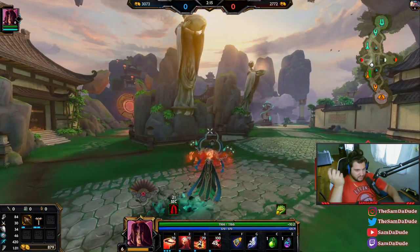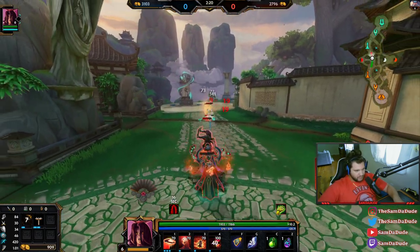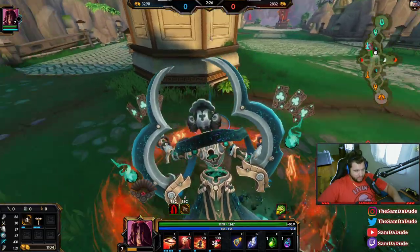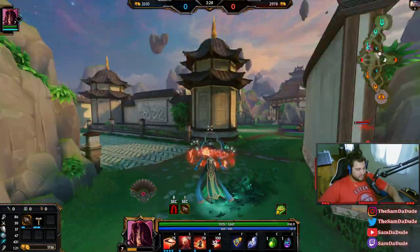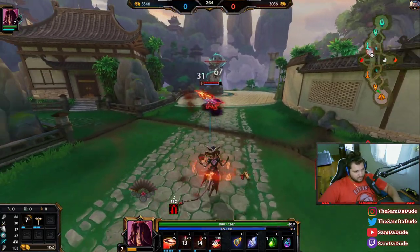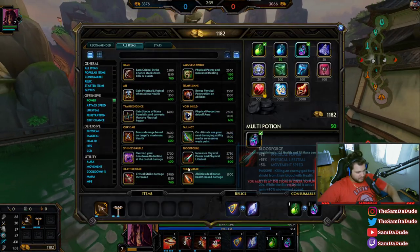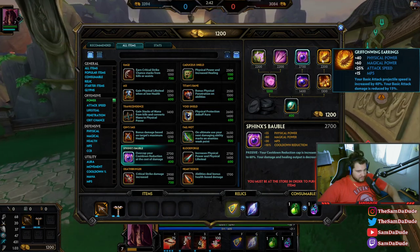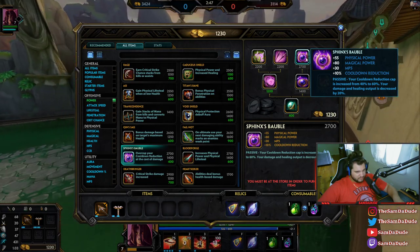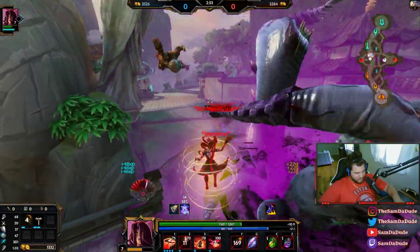I'm really curious about ability-based hunter gods like Ullr, Ahoyi — he's kind of an ability-based hunter — and Chiron. I'm curious if Sphinx's Bauble plus Griffin Wing would be possible. You would be losing a lot of damage: 35% total, because it's 15% basic attack damage from Griffin Wing and then 20% damage decrease from Sphinx's, so you'd be losing 35% basic attack damage and 20% ability base damage.